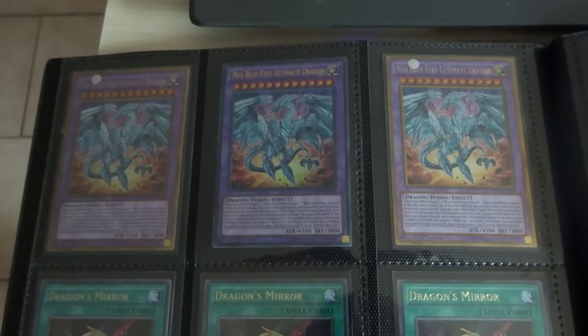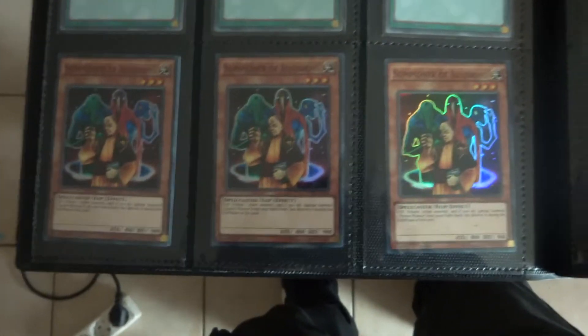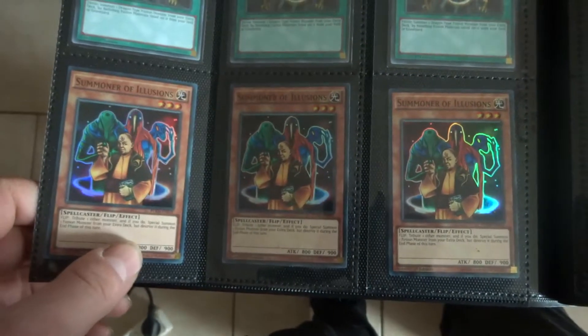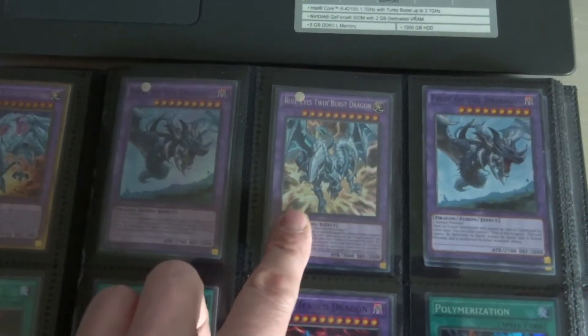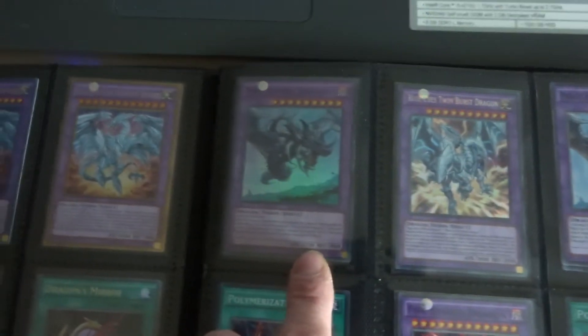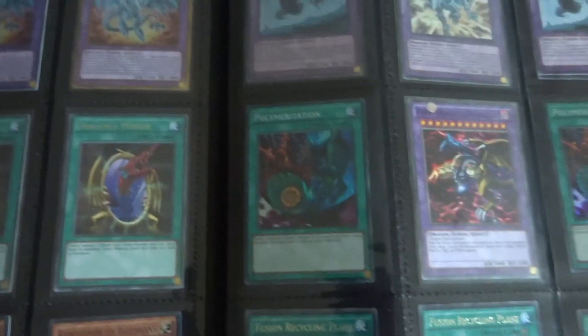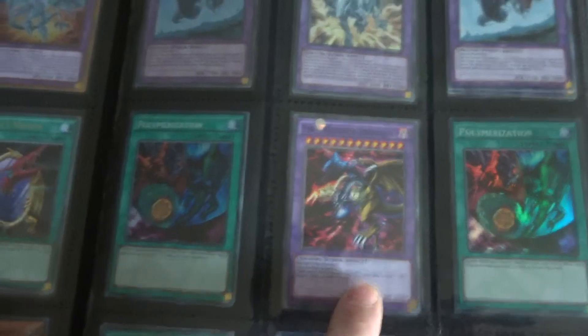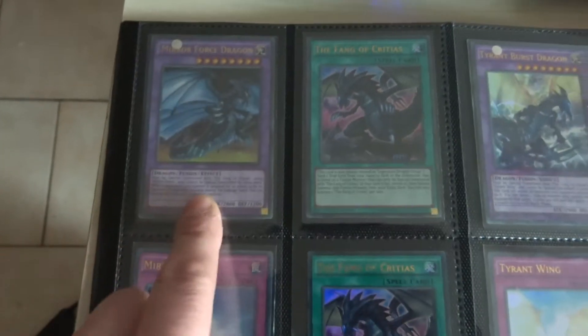We got Dragon's Mirror, and I got three Summoner of Illusions, but I only have one Burst Dragon. I have this two times but also only one — the new Polymerization. I finished that. Also got this new card that I haven't fully tested yet — it is okay. Mirror Force Dragon.